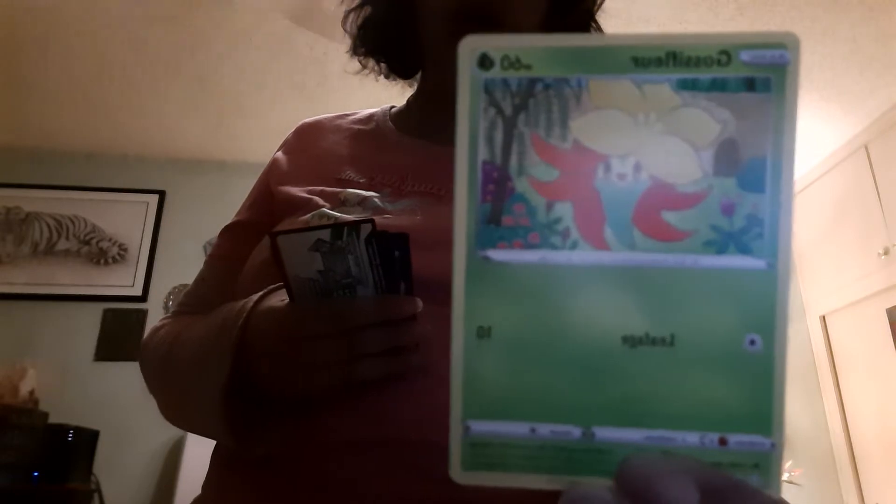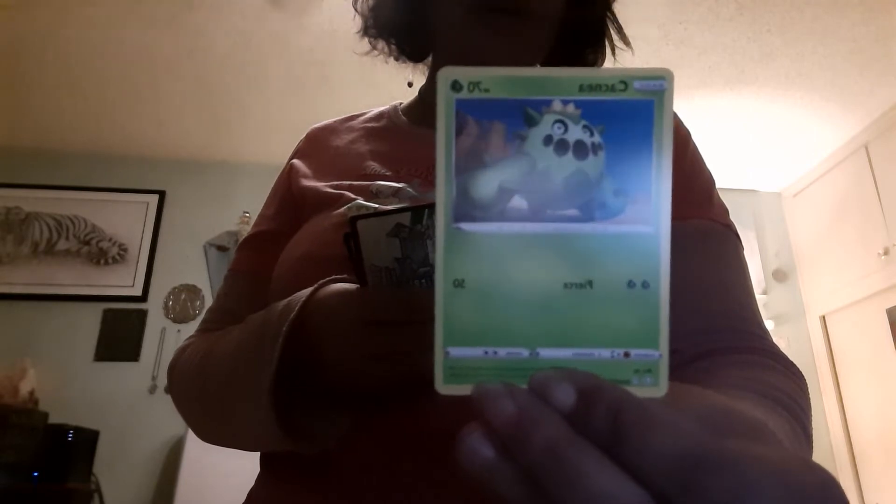Now for the next pack — we'll open this one up. It looks like it's got Charizard on it, however you say that. At least they're not hard to open — quite easy, thankfully. Oh, this one's kind of cute, a little fox. I have to admit some of these Pokemon characters are kind of cute. I don't want to call them monsters because I don't think they're monsters.